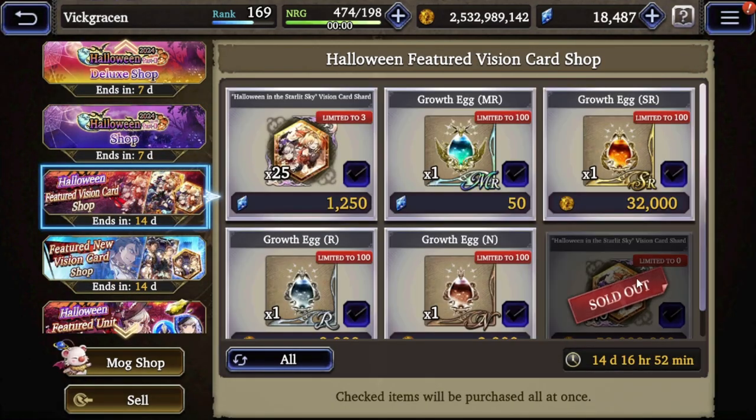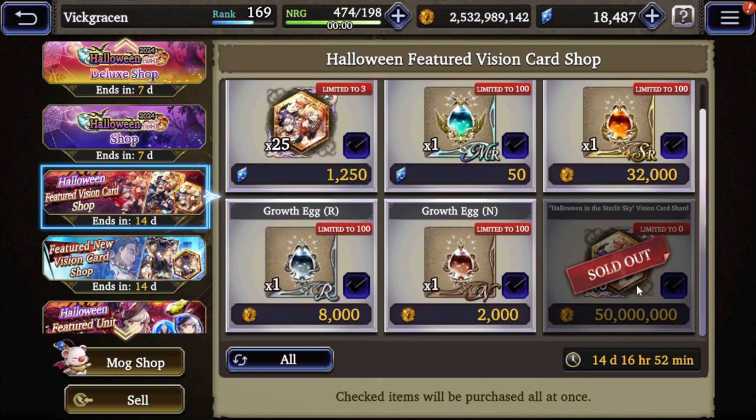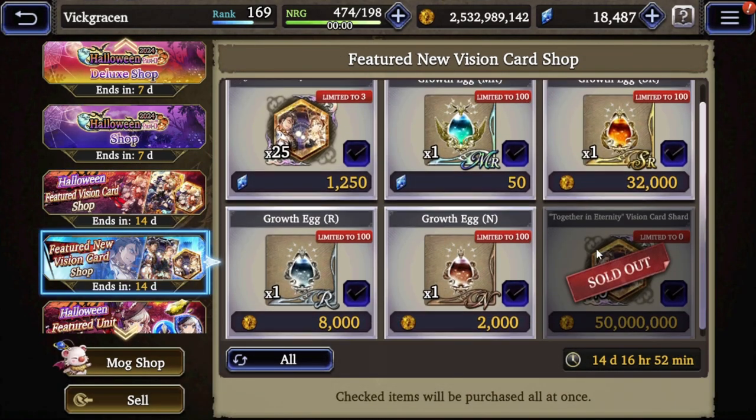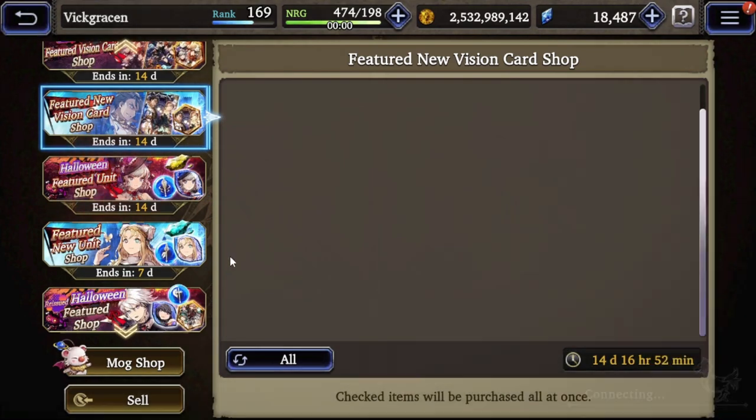As for the Halloween BC, get the free shards - I already got these today, so make sure you get those. And as well as for Sali and XCS BC, get the free shards. Because why would you not?